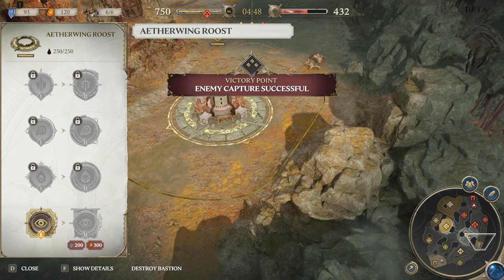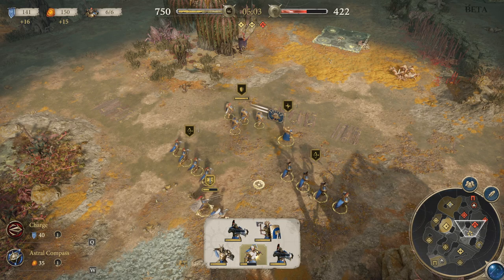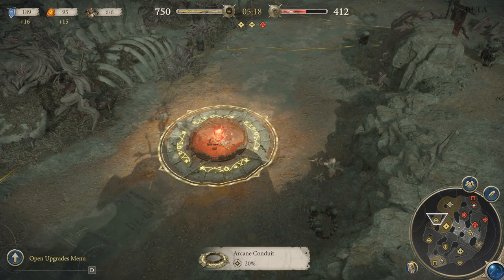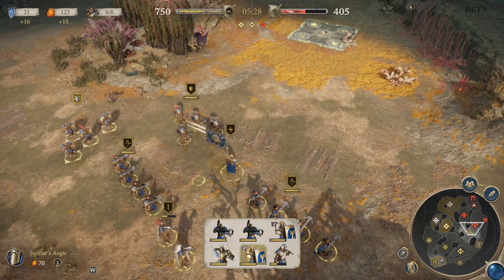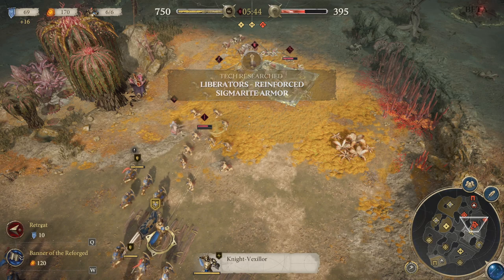When we have the upgrades menu open, you can switch between different things - Aethering Roost and others. I don't know exactly what each one does, so I have to figure that out. We're going to go ahead and upgrade Sigmarite Armor, which I believe is a hero upgrade. We have plus 16, which is good. When we look at our units, we are going to be able to unlock tier 2 once we get to that tier level. We got plus 15 here - our research has been rewarded with progress.